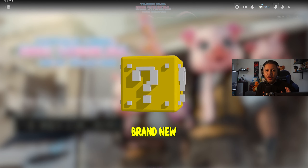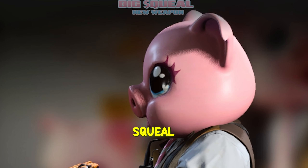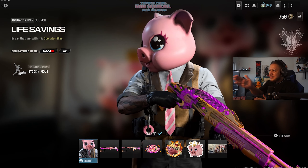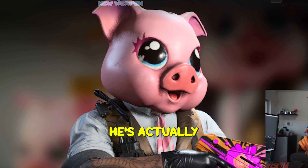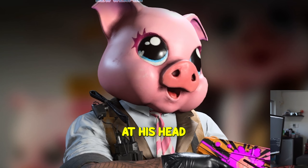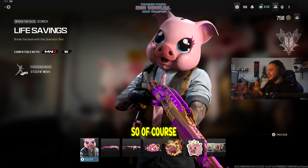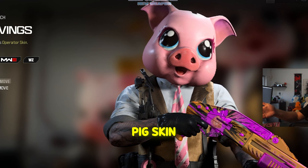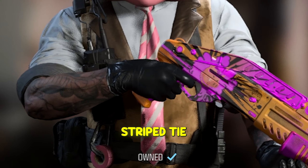Call of Duty has released a brand new bundle that is pretty insane - the Tracer Pack Big Squeal, a new weapon bundle. This brand new bundle is basically a pig with a nice little tie, and if you look closely, he's actually a piggy bank. This is gonna be my new permanent bundle. We get the Life Savings pig skin, which is basically a piggy bank - I love the little striped tie.